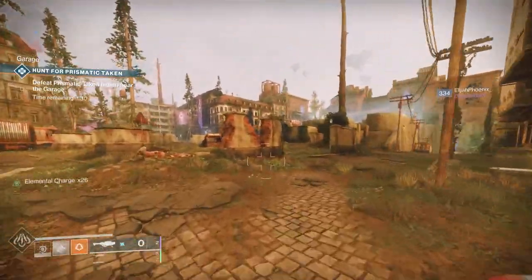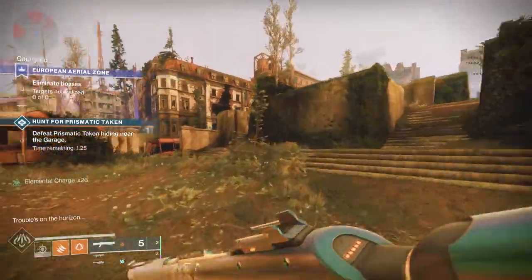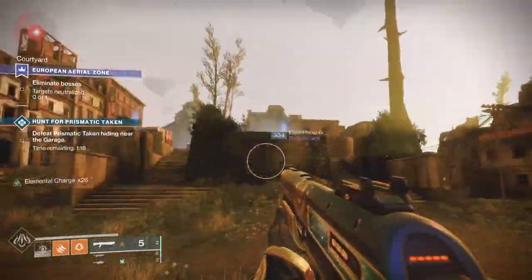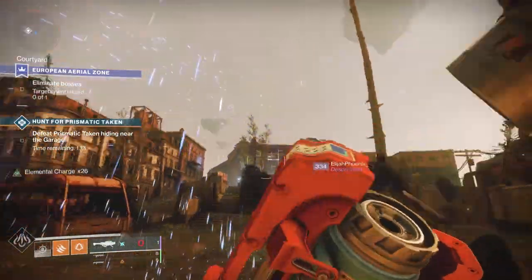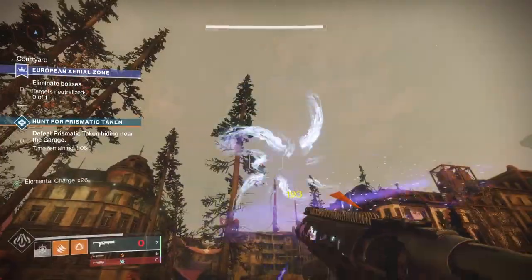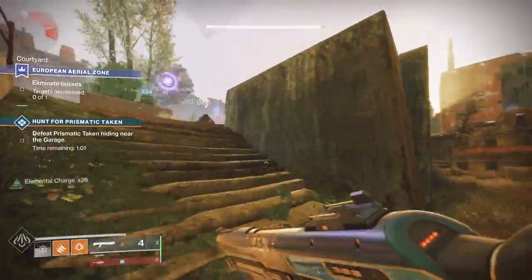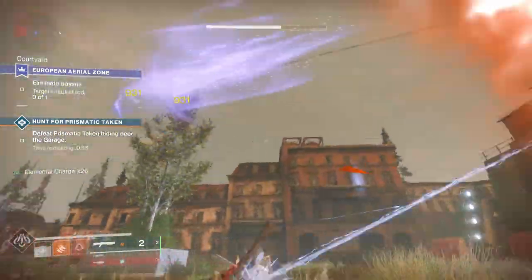These packages you can open outside of the event using fragments. The fragments you get from playing core activities — things like strikes, gambit, public events, and lost sectors. The cool thing is you can get some actually useful things for next season: materials, armor and weapons that you'll typically break down for materials. You may get some higher stat armor here and there, but for the most part you're doing it to get materials.